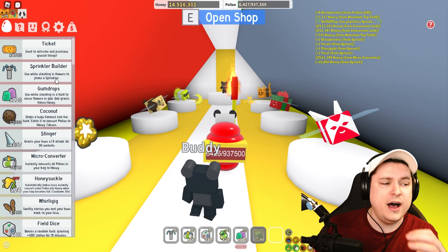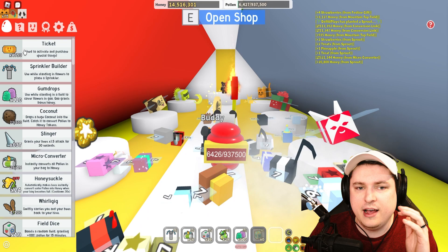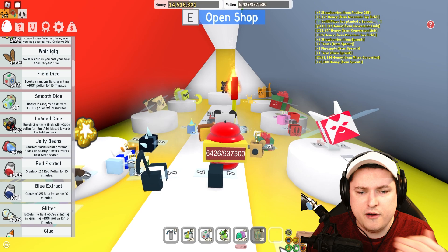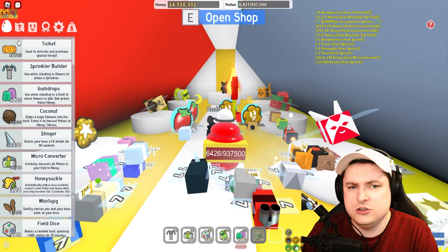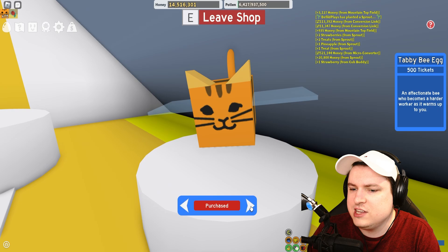I do have, if you look at my adventure, a bunch of items. So if you guys have any tips on items I should use in any sort of way, let me know. You can see I have 5,000 tickets, 600 stingers, loaded dice everywhere, field dices, extract, glitters, glues, enzymes, oils — so many different items in here. I don't really know what to do with them, so if you guys have any good tips, let me know.